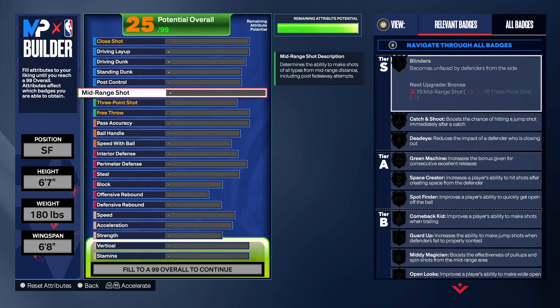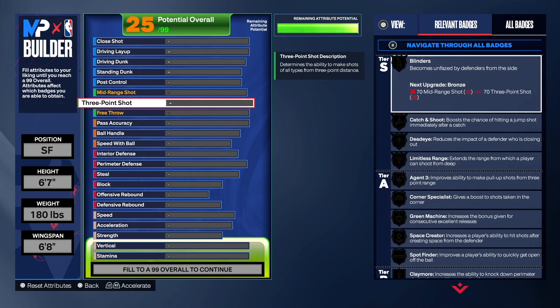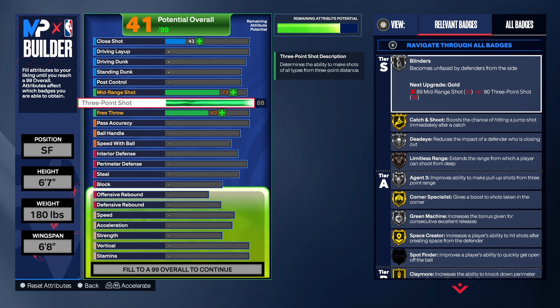The three-point shooting, mid-range shooting, and playmaking are the bulk of the build. So we're going to start with those and work our way down to the lowest part of the build. For the three-point shot, we're going to go ahead and get that up to an 88.